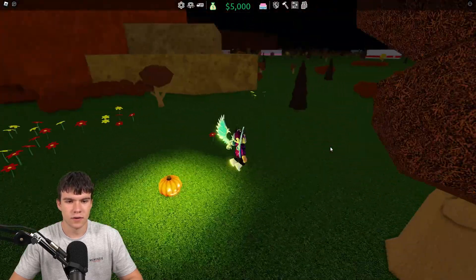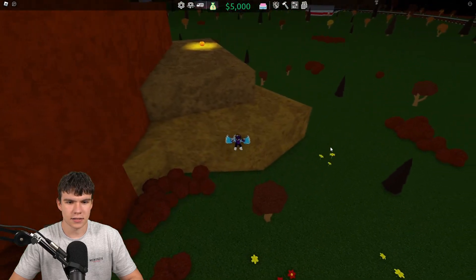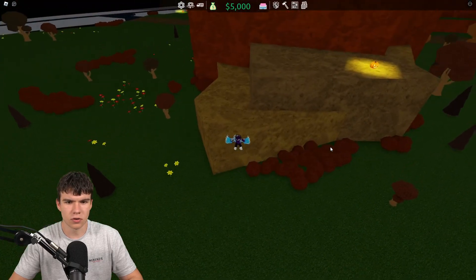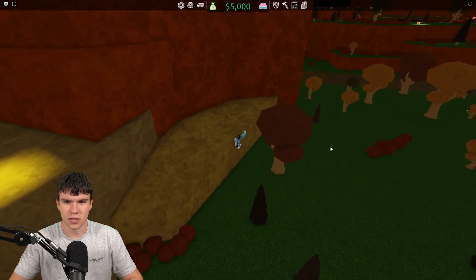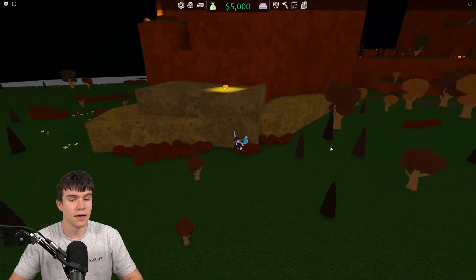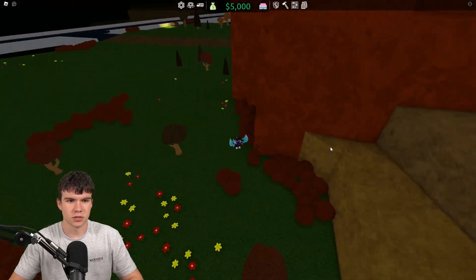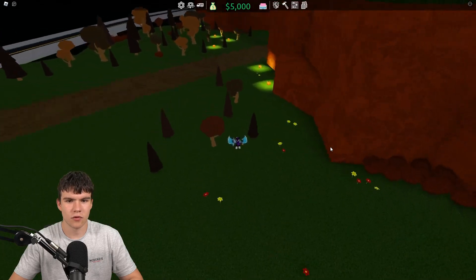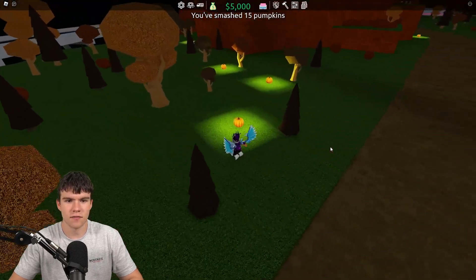There we go — we have this one right now. Now that you guys have those, let's go ahead and see if we can jump up here. Apparently not — somehow we can't get up here. I don't know how we're supposed to get up there, but apparently we can't. Never mind — if you know how, let me know because I personally don't. Not to worry because we do have a lot more that are otherwise not over there. We've now smashed 15 pumpkins.